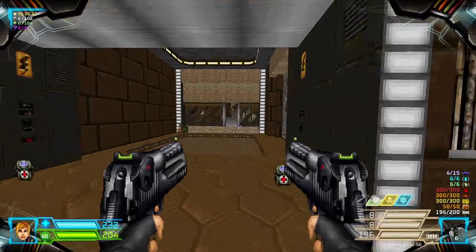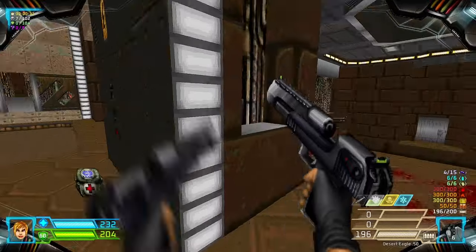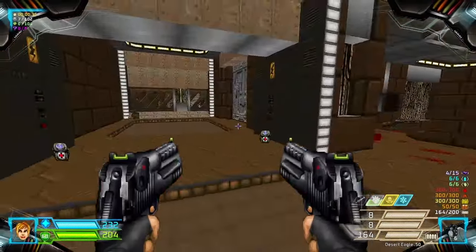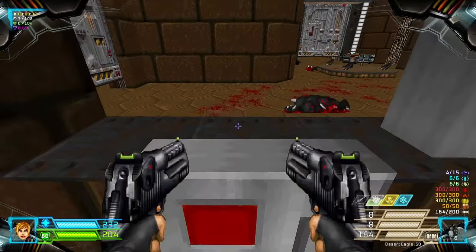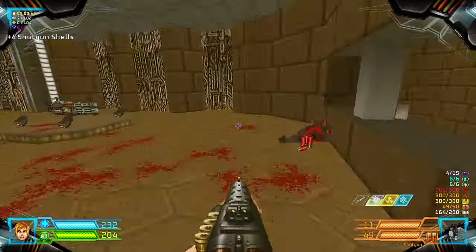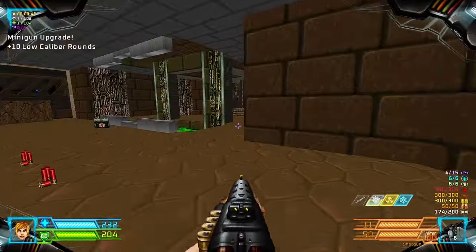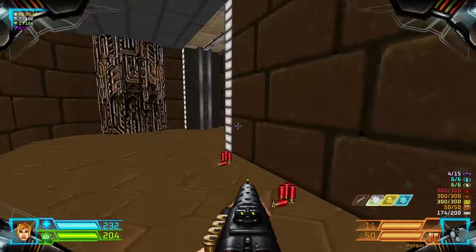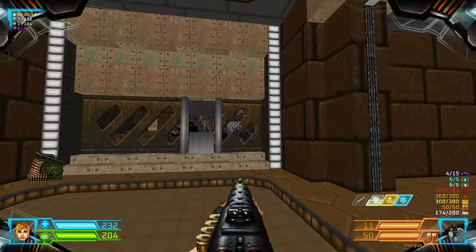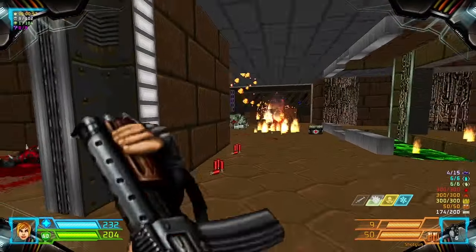Make sure to kill the Mancubus — he's gonna be pesky. Open the door by flipping the switch and grab the minigun upgrade. This will lower the walls and kill the enemies.